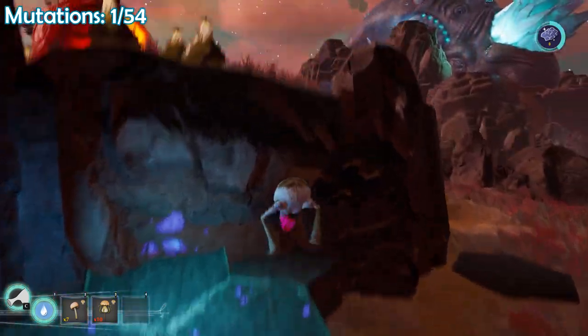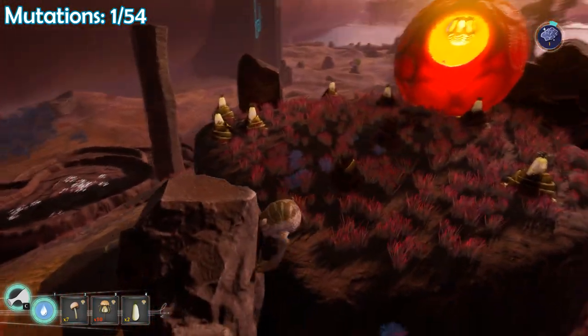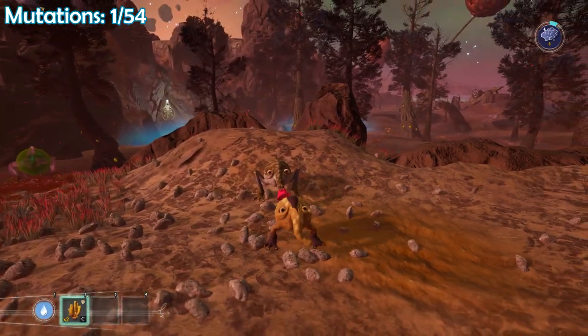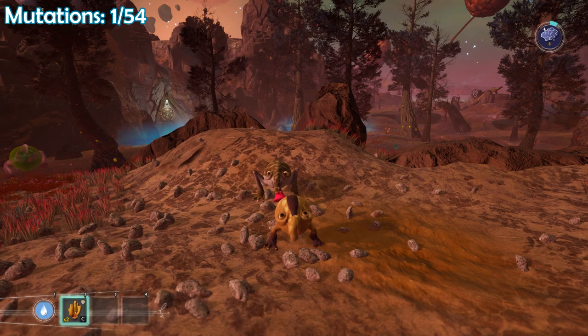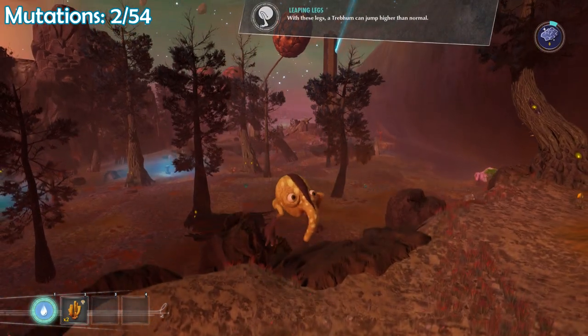I need some more crack dust before I can get you. Good old crack dust. One feature of this game is the acquisition of mutations — I can eat things found in the world, consume them and transform. And now I've got big hoppity legs.